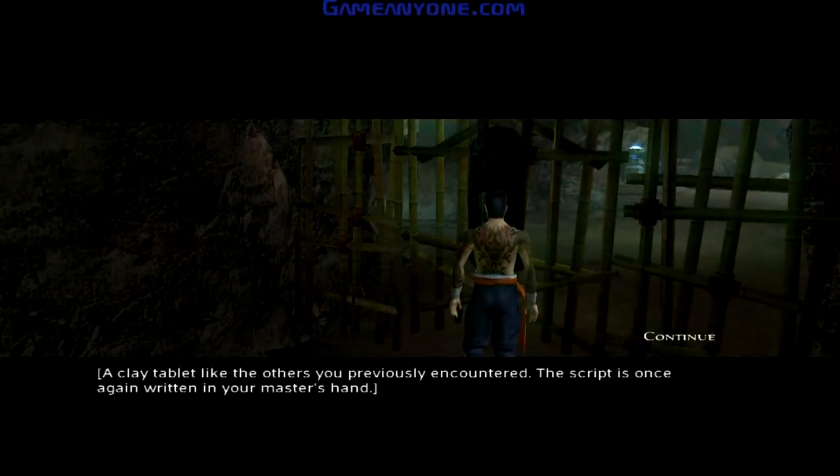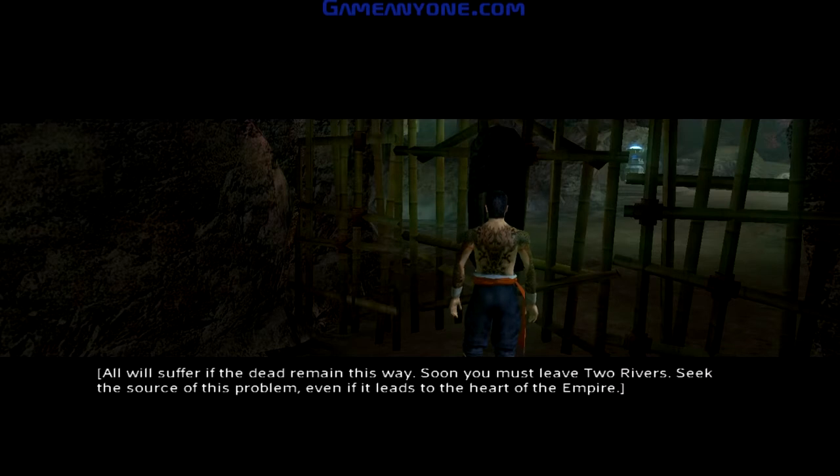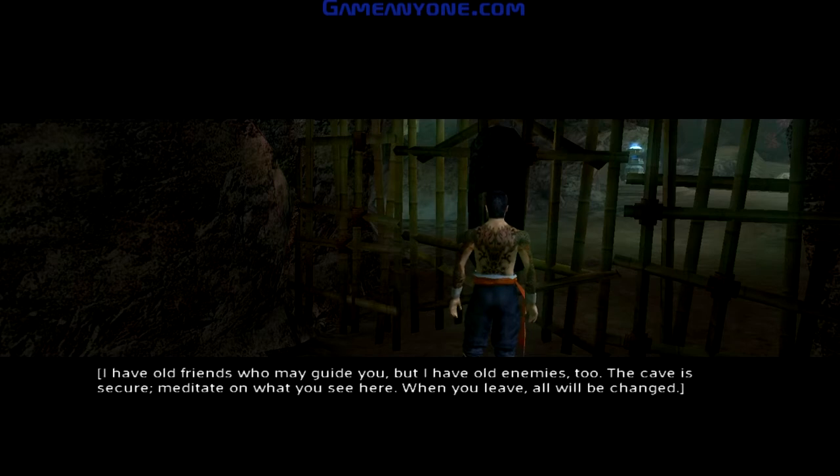A clay tablet like the others you previously encountered. The script is once again written in your master's hand. Not all spirits succumb to bestial rage — a strong will can transcend death. These beings may have powers beyond any living foe and intelligence to beguile and confuse. All will suffer if the dead remain this way. Soon you must leave Two Rivers. Seek the source of this problem even if it leads to the heart of the Empire. I have old friends who may guide you, but I have old enemies too. The cave is secure. Meditate on what you see here. When you leave, all will be changed.